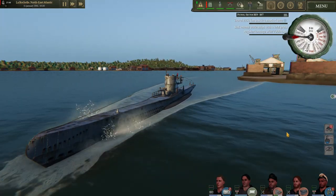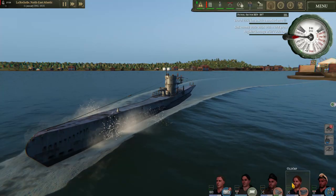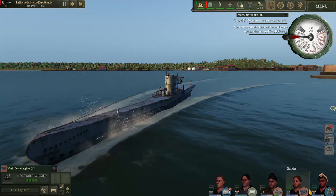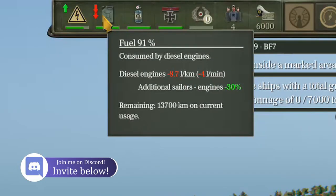Now that we've put to sea it's important to make sure you are maximizing your fuel consumption. You'll see here we are using 12.5 liters per kilometer or five liters per minute. By grabbing our chief engineer and having him work the engines as shown in this icon, we can give him two helpers to cut fuel consumption by 30 percent. We are now using four liters per minute.